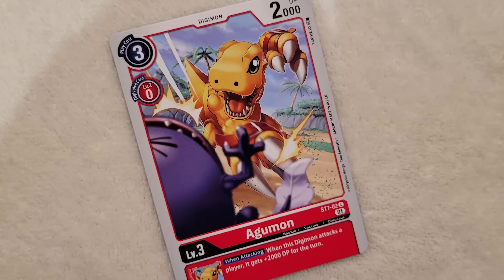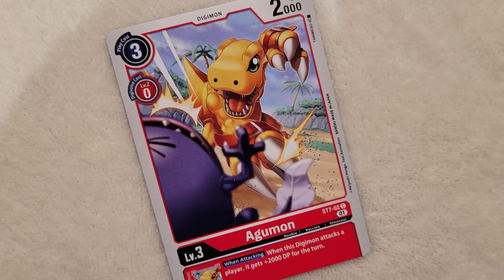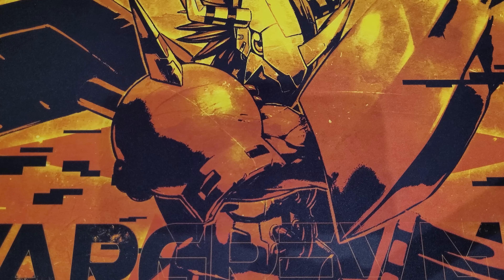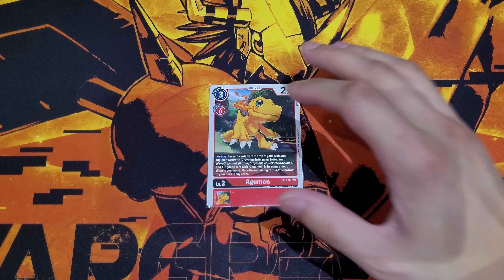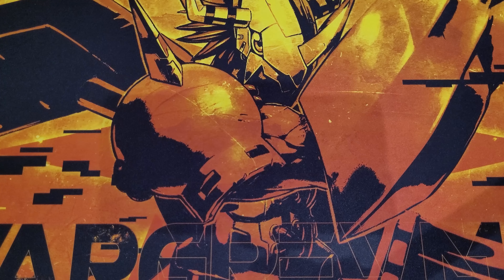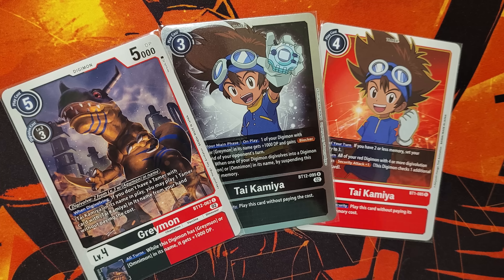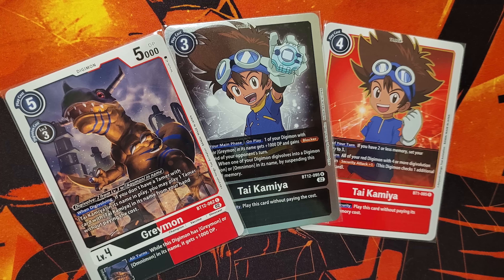Now let's talk about other card suggestions to spice it up. Since it's a WarGreymon tribal deck, there are lots of options. If you want extra DP instead of draw power, this Koromon is great — extra 1000 DP every turn. If you don't have access to the promo Agumon, the Starter X7 Agumon is equally good — when attacking a player, extra 2000 DP, with great raid synergies and it's not once per turn. There's also a BT5 Agumon as a one-off if you just want more rookies to potentially hit a Greymon and grab an Omnimon.